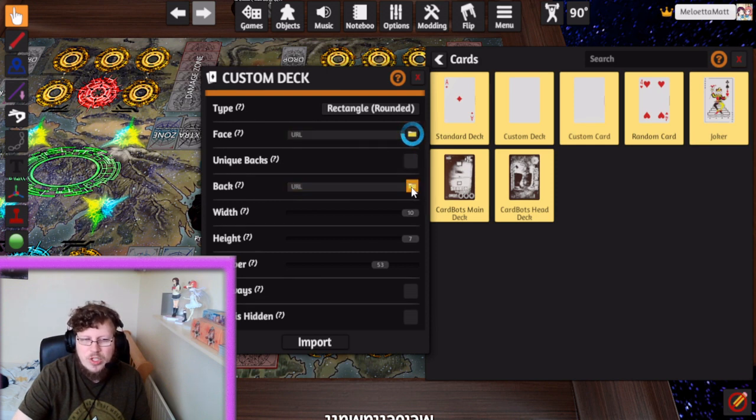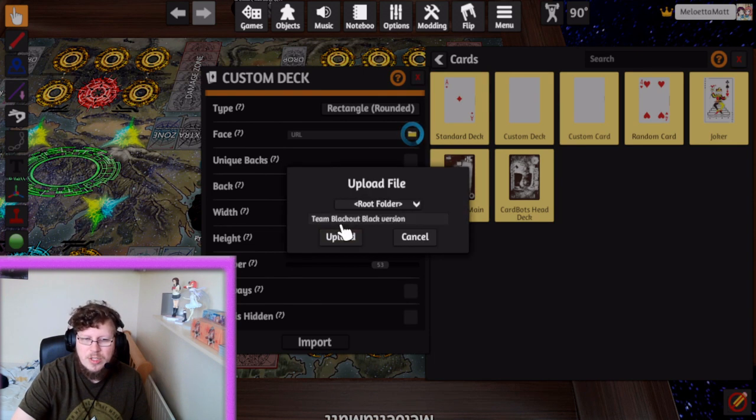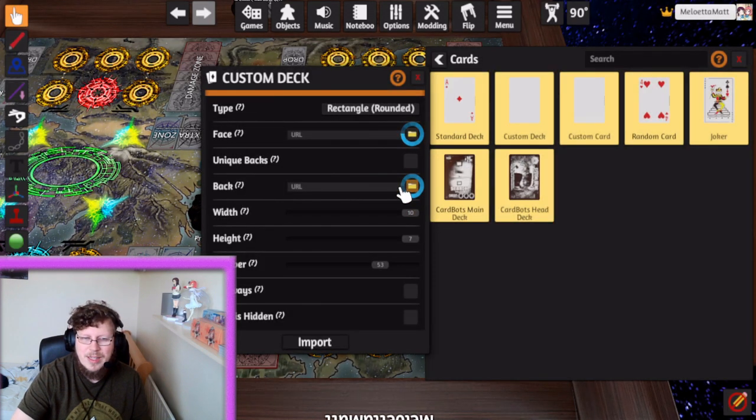Whilst that's uploading, we'll upload our back image. The back image is your sleeves — what you want the backs of the cards to look like. You can go online and pick any picture you want to customize your sleeves. For Chaos Breaker Dragon I'm going to use the Team Blackout sleeves. Again, choose Cloud so you can use it in multiplayer, then click Upload. Width and Height is what you set in the TTS Deck Builder — for us that's 10 by 7, so that stays the same. The Number is the number of cards in the deck, so set it to 50 or 66 depending on your format.